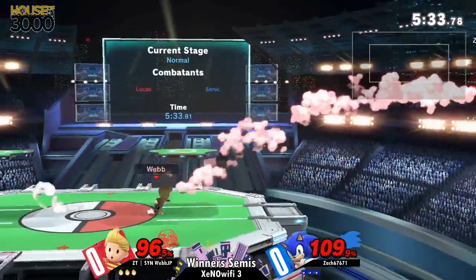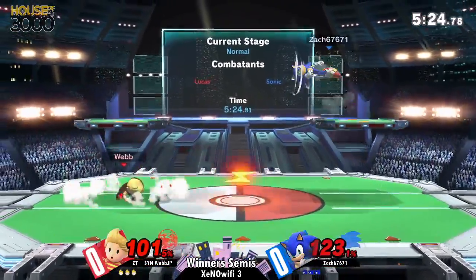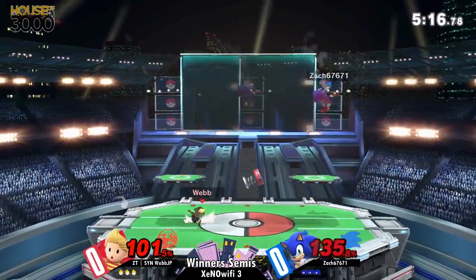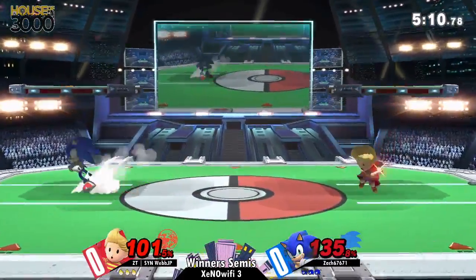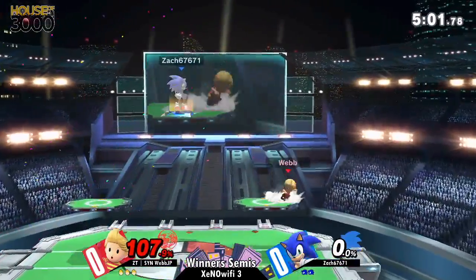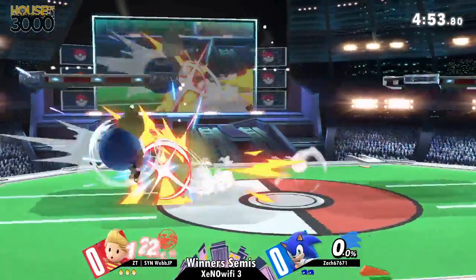Webb is trying to telegraph where Zach is going to be, but Zach is going to fall out of the PK Thunder — really unfortunate, as that would have taken the stock. This neutral is like the stage divided in half. Zach is playing really well around the PK fires and not getting pushed into any ledge-trapping or two-frame situation. Meanwhile Webb is respecting Sonic's speed super well, but as soon as Zach comes in for a potential offensive mix-up, Webb finds a grab confirm off the down tilt and gets that up throw to kill.